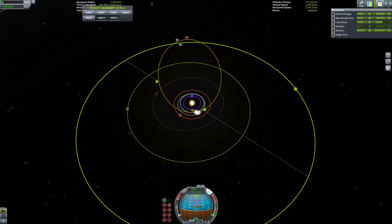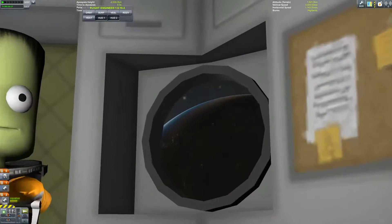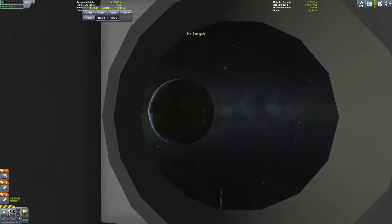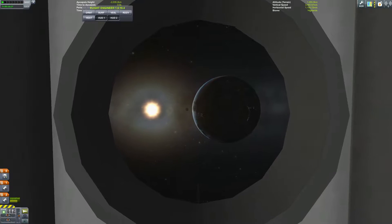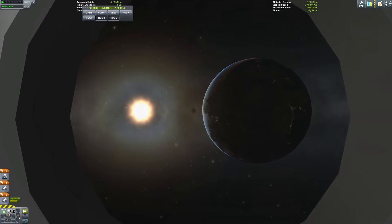We're just about done with our burn, getting closer and closer until finally we have an intercept with Cenaris. I went ahead and moved my crew down into the hitchhiker module so they'd have a little bit more room. I'm just doing this for fun — not really necessary — but we get a very pretty picture of Kerbin out of it.